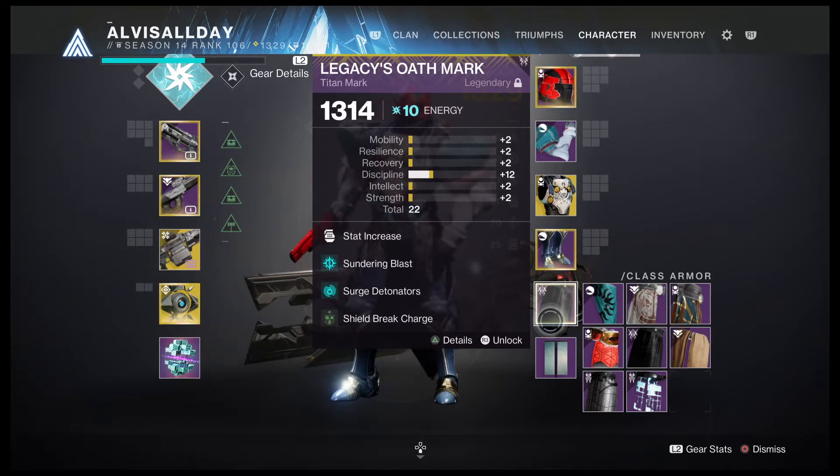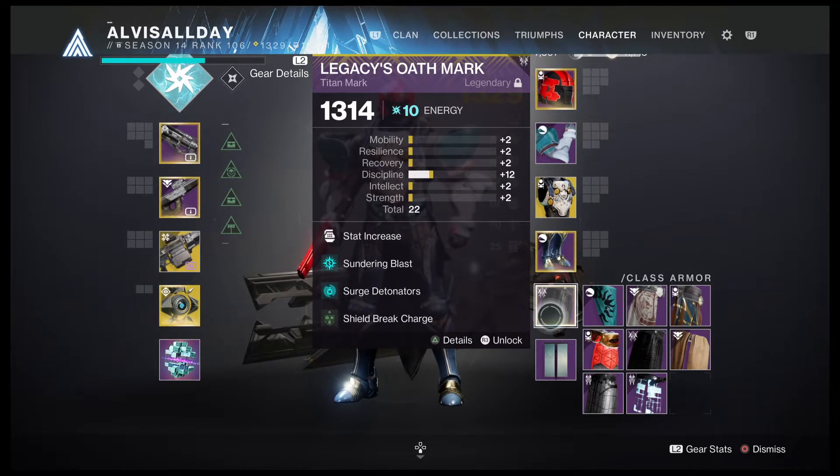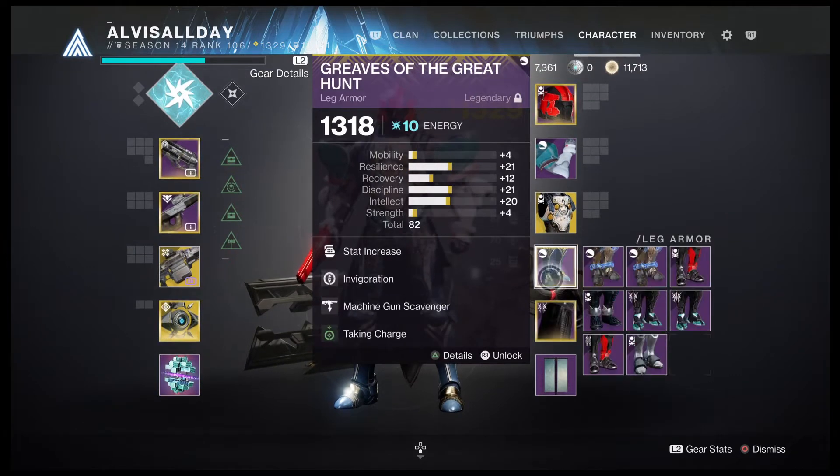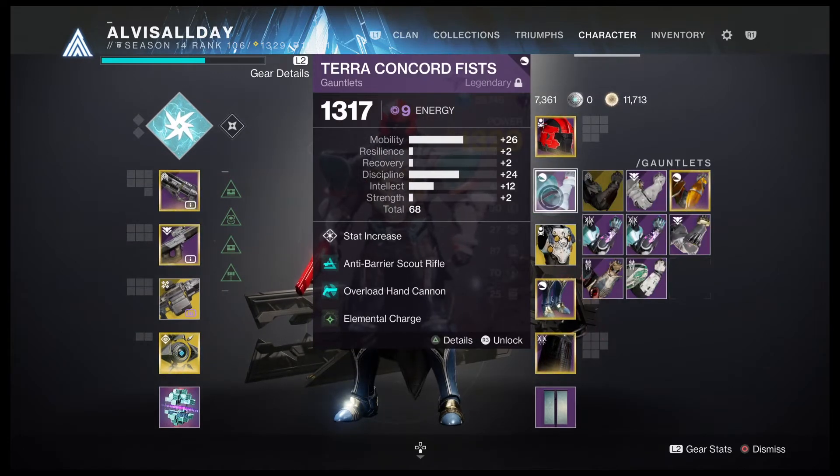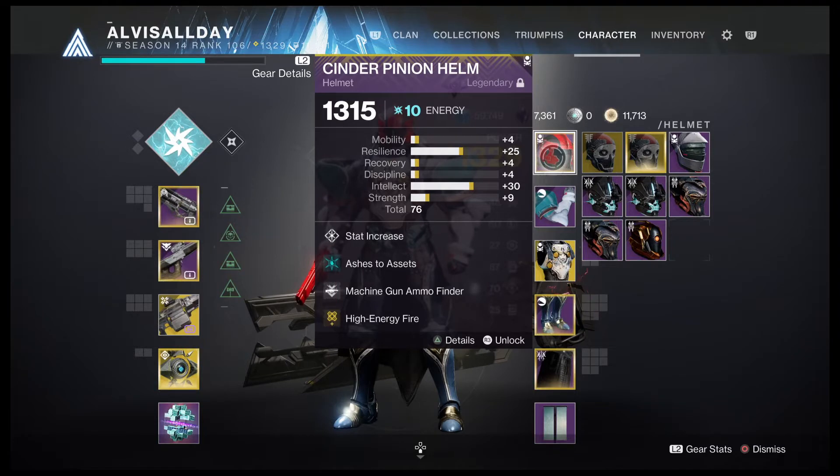Sundering Blast: after I stagger my champion I emit a wave of damage from the champion toward other ads — it doesn't go that far. Charge Detonators: I use my arc grenade and it staggers the champion. Simple Machine Gun Scavenger, Taking Charge for Charge of Light — we know what that does. Falling Star is the MVP exotic armor for the Titan Missile; it's going to make it where I just destroy anybody who tries to mess with me. Machine Gun Reserves, Elemental Light. Sniper damage resistance, anti-barrier Scout mod, Overload Hand Cannon mod, Elemental Charge, Machine Gun Ammo Finder, and High Energy Fire — hit harder with all weapons.